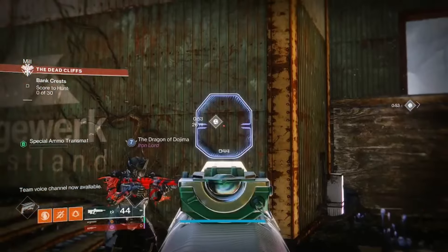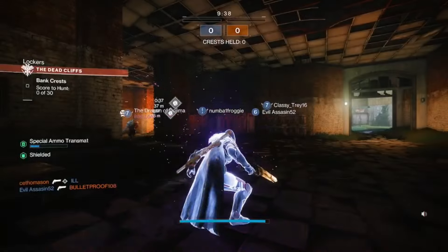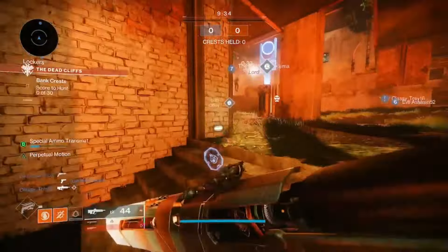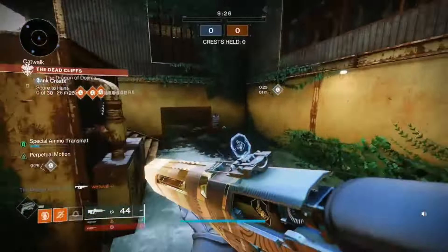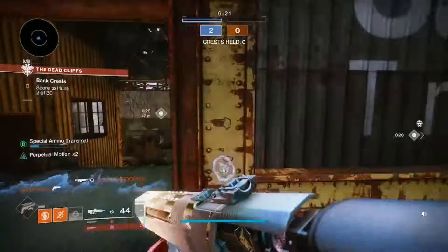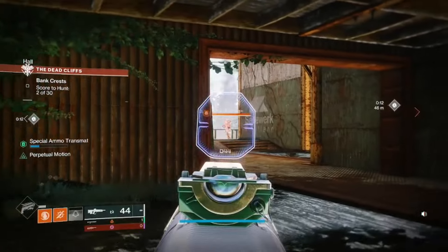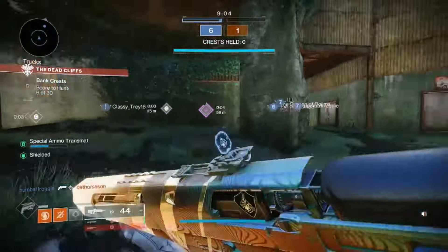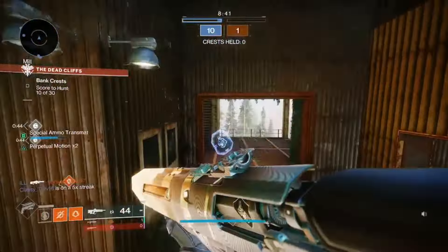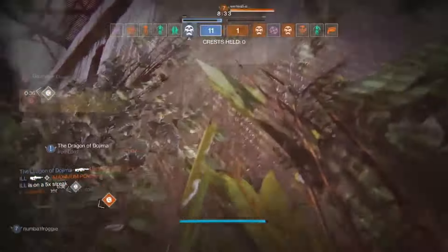Alright, Dead Cliffs is the first map. What the heck is that? Look — they've got one too! Oh my god, we have Crests. Requires Crests? Wait, we have to pick up the crests of the people that we kill? So we pick these up and I'm guessing we take these back to our side? I'm so confused — we're winning and I don't even know what we're doing. Okay, so you do have to deposit then. Editor, cut that.